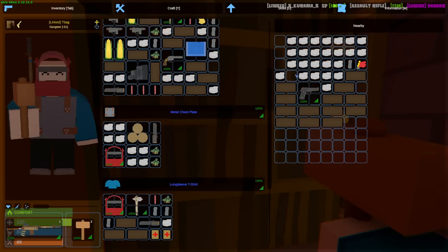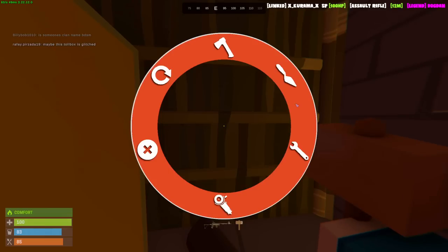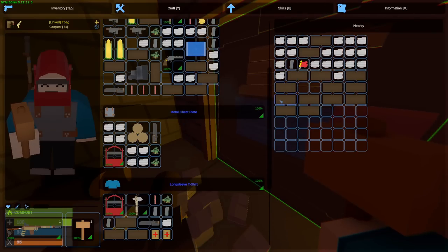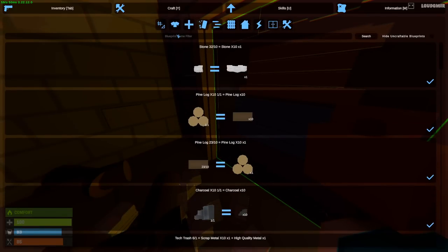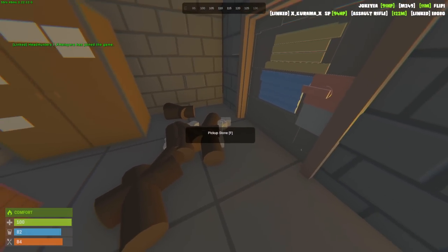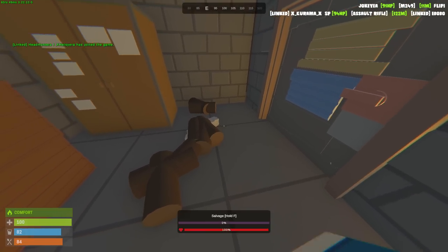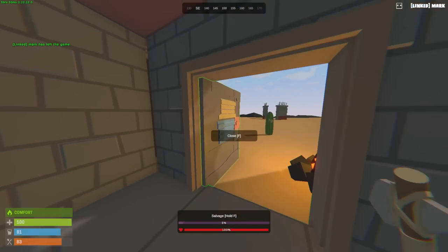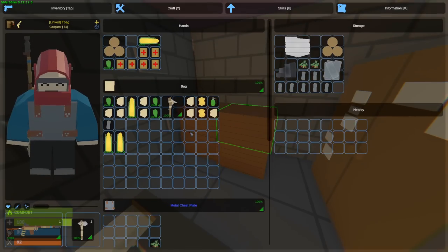Just gotta make this final wall — picked up some stone from the floor. Now I gotta make myself some storage and a bed because an empty base is worthless. I made myself 4 small crates — putting all the good loot inside. I can't make the bigger boxes yet because I need more fragments. I also got enough cloth to make myself a bed. Bed is placed and claimed.